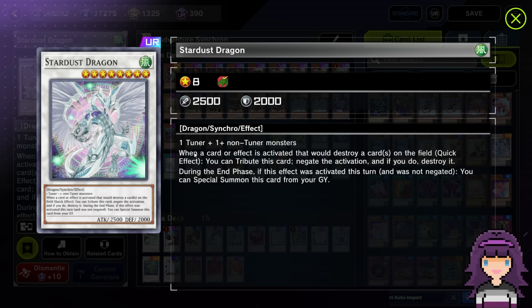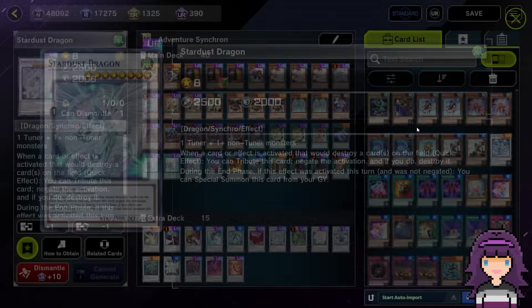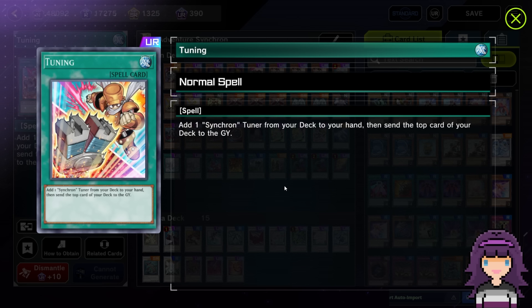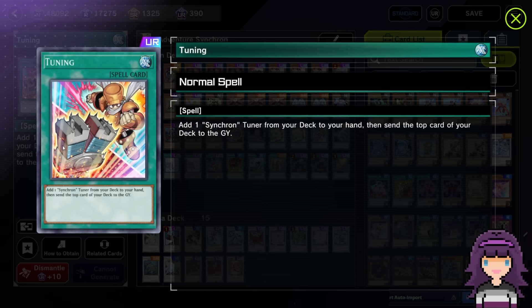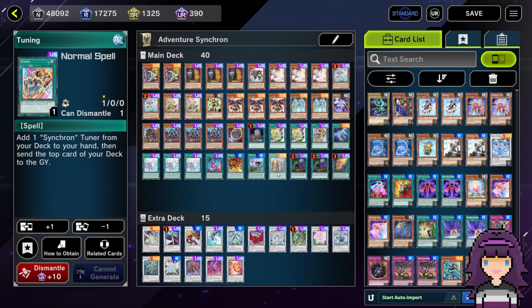Honestly, the main reason that I went out of my way to build this is that I did manage to pull an alt art Stardust Dragon from the new secret pack. I was very excited about that. You know me, I love Synchro summoning, but Stardust Dragon is definitely one of my favorite Synchro monsters. I have a huge amount of nostalgia for the 5D's era - Yusei Fudo is my favorite Yu-Gi-Oh character, probably period. So I was very satisfied to pull the alt art Stardust, and I even got an alt art Tuning on the way.